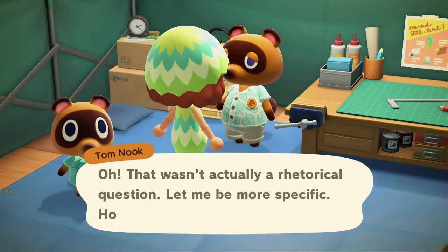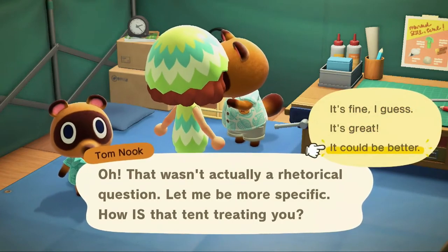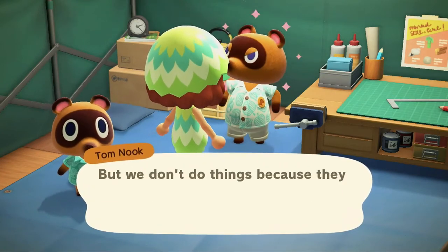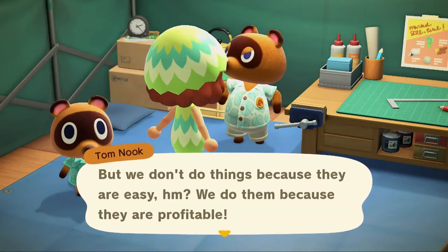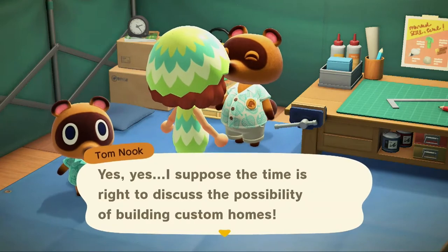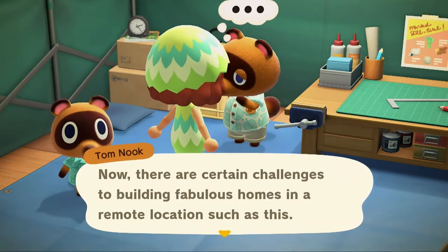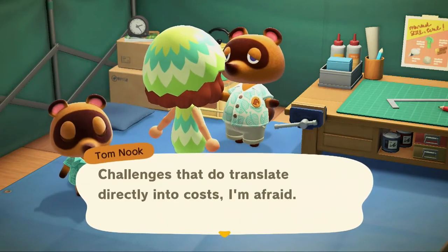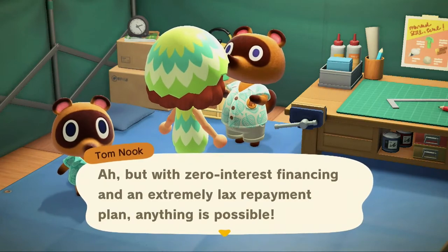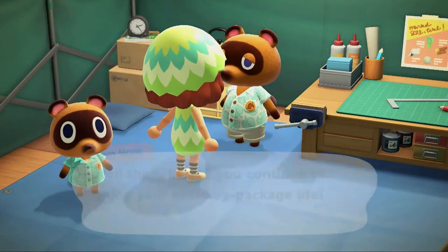That wasn't actually a rhetorical question — how is that tent life treating you? It could be better, of course. But no one ever said developing an island in paradise would be easy. We do things not because they are easy, but because they are profitable. Well, if you're growing weary of life in a tent, I suppose the time is right to discuss the possibility of building custom homes. There are challenges — challenges that translate directly into cost. But with zero interest financing and an extremely lax repayment plan, anything is possible. So Seneca, if you ever find yourself interested in a new home, do come see me.